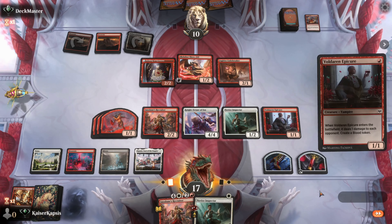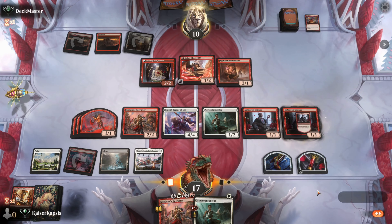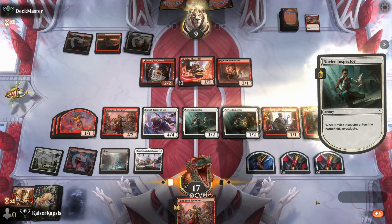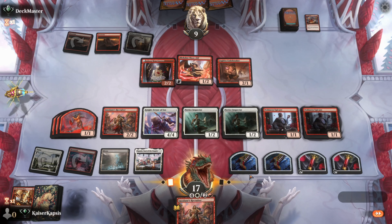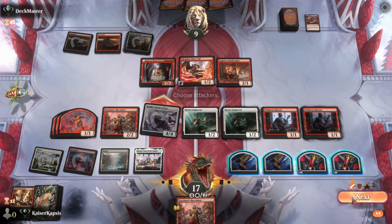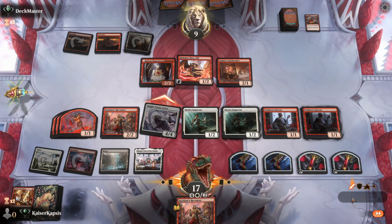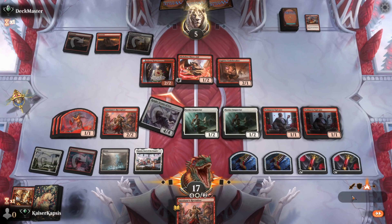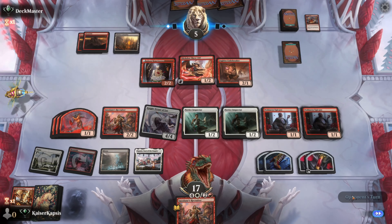Epicure in play. I want to further improve my battlefield. Another Inspector. Next turn I can just go with the Recruiter and probably win the game. If I had played this turn a little bit more wisely, I could have easily won during this turn. I could have played the Inspector instead of the Epicure, and then gone with the Recruiter. They are at 5, I'm at 17.